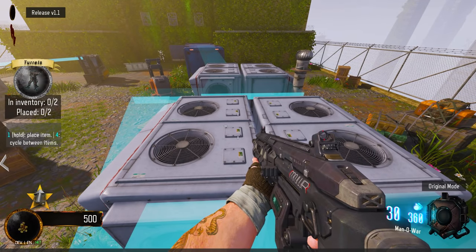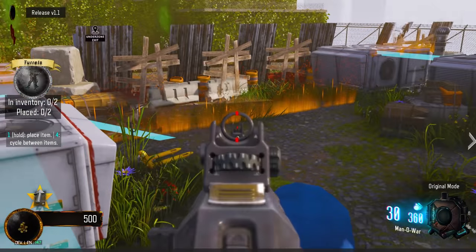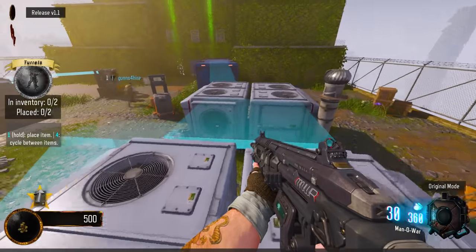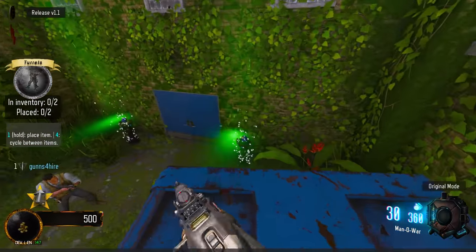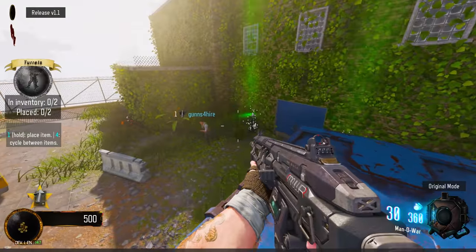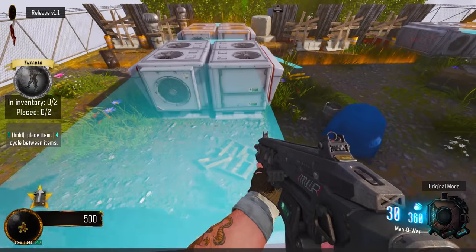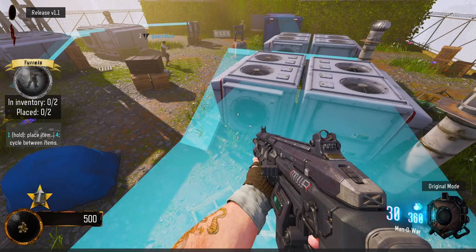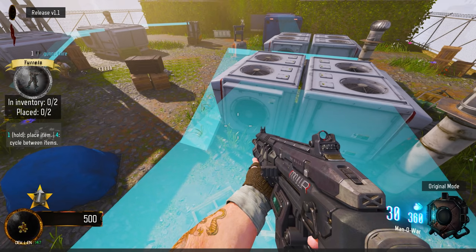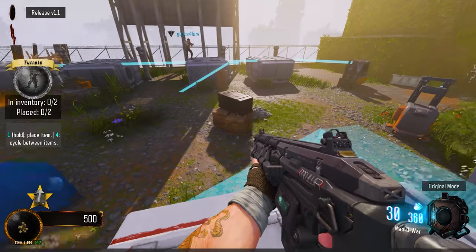They're all coming from over there. There's the line right there, right before the windows — this is where they're coming in. I'm assuming they come in from there. Yeah, I guess. How do I place? If you stand up here it says hold one to place item, four cycles in between items.